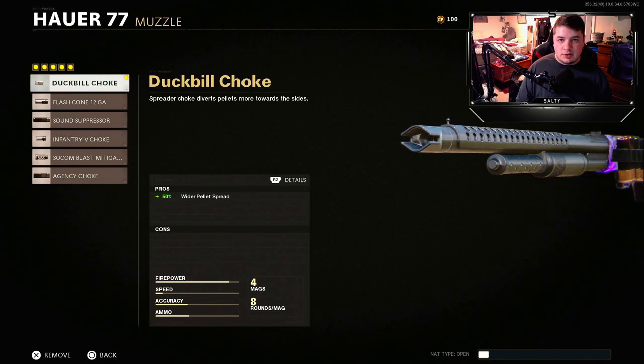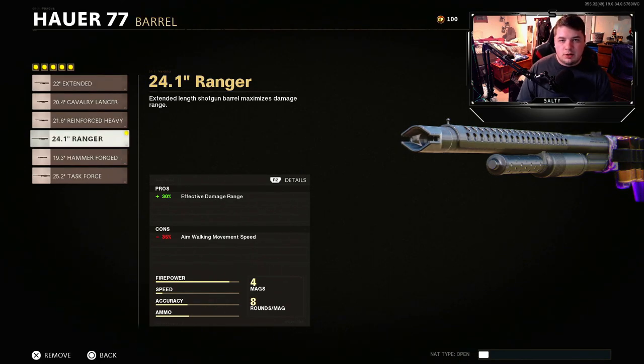To start us off for the muzzle, you're going to be wanting to run the Duck Bill Choke, which is the first choke you unlock. It gives you a wider pellet spread, which gives you a better chance of hitting your shot while hip firing. It basically spreads all the pellets out farther so you don't have to be as accurate.